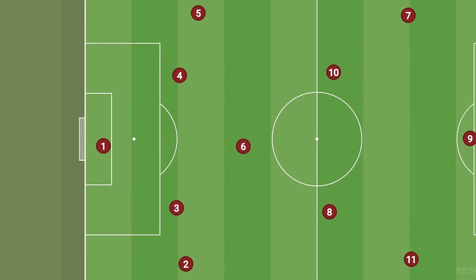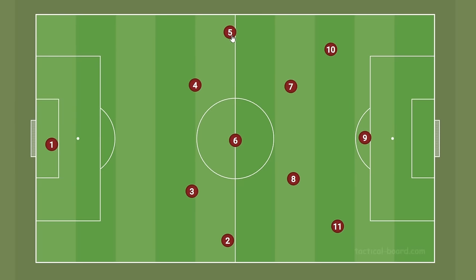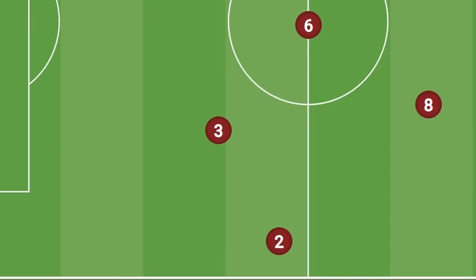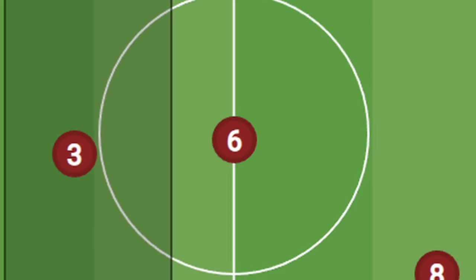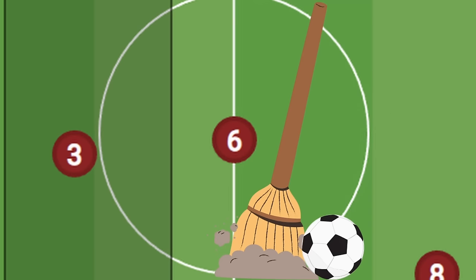And if the press does happen to be broken, the 4-3-3 has an amazing rest defense to fall back on. When one of the fullbacks joins the attack, the other fullback usually stays back and tucks inside a bit more. So when the press is broken, they've got a solid defensive line of three defenders with a defensive midfielder in front of them trying to sweep up any direct balls trying to start a counterattack.